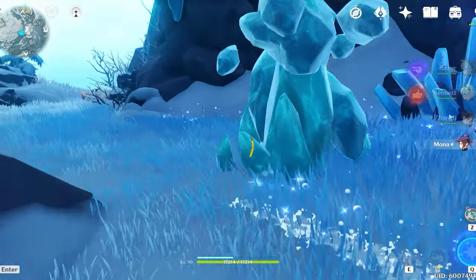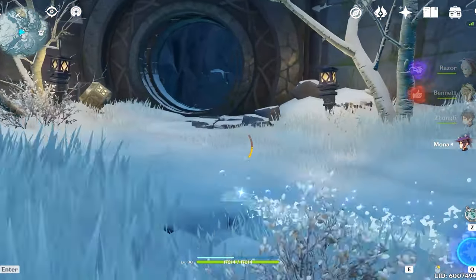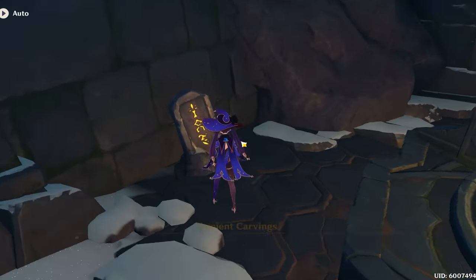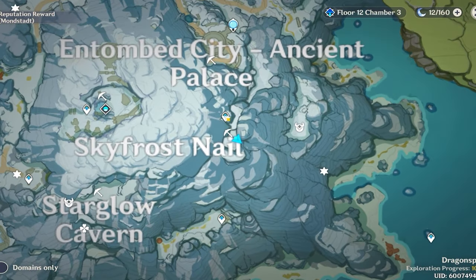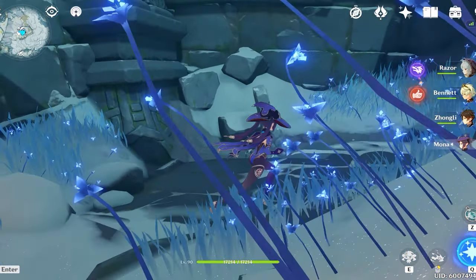For this next one you will need to unlock a secret gate that will require the princess box, the priest box, and the scribe box. We will have a video in the description box on how to acquire these 3 items. You will simply have to follow the waypoint from the inside of the cavern, go up and near the exit, and you will have access to that room. This next one unlocks after completing the quest to unlock the domain.